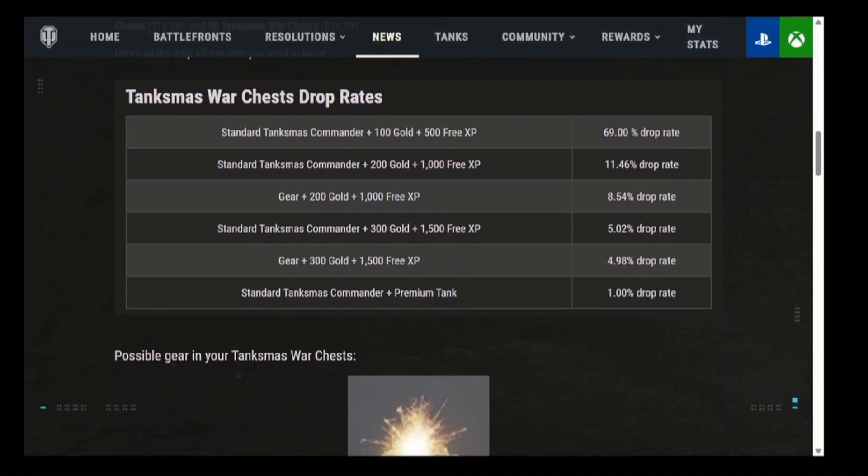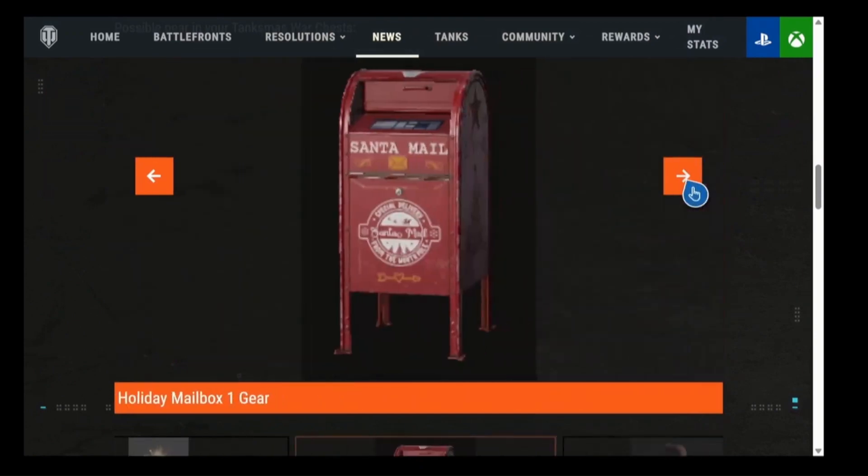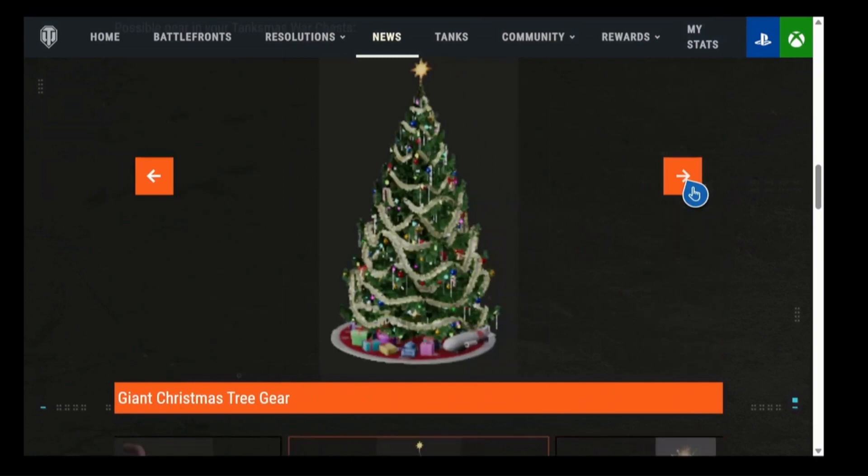And the ultra, ultra rare but best prize of them all: commander plus a free premium tank. The list of tanks I'll get to momentarily. Here is some of the Christmas gear that's available: Sparkler, holiday mailbox for Santa Mail which is awesome, potbelly stove with exhaust, and a nice giant 8, 10, 12-foot Christmas tree. Fantastic.